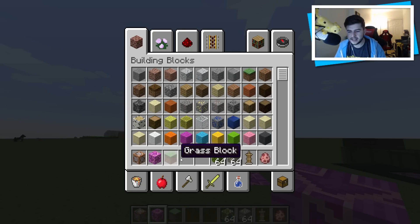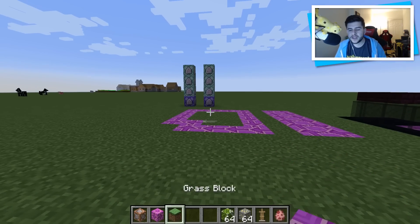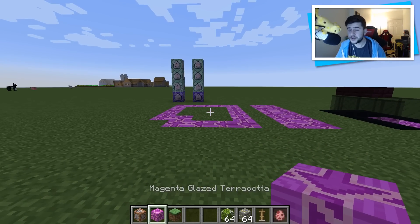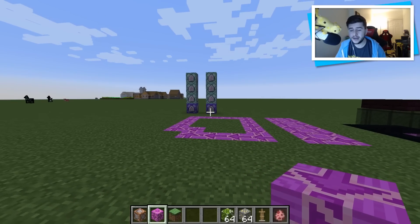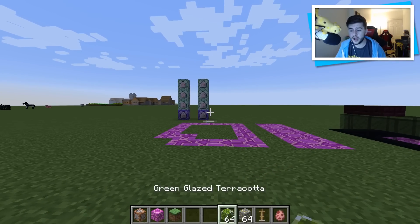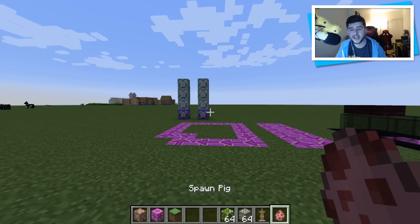They look like this. However, this specific Arrow one — the person who created this wanted to make it into a fully functional working conveyor belt, and it works with blocks, it works with armor stands, it works for mobs, it even works for you as well. So I was really impressed with this.